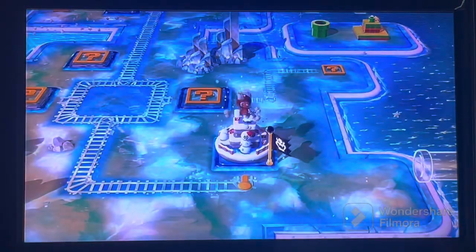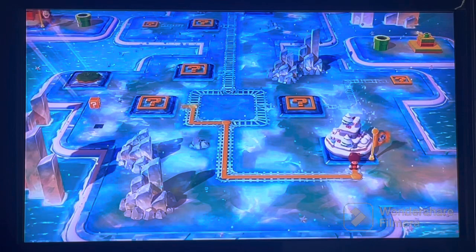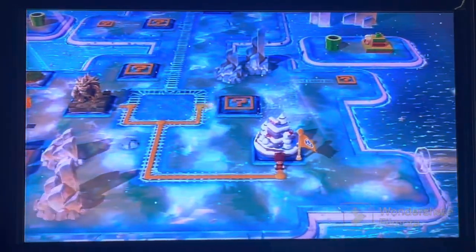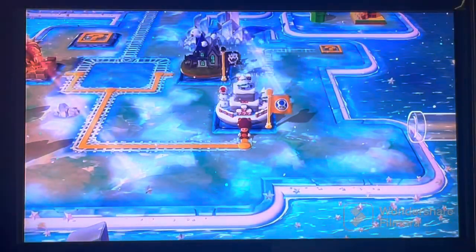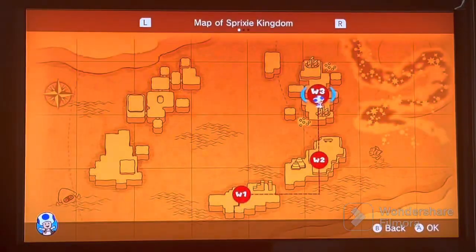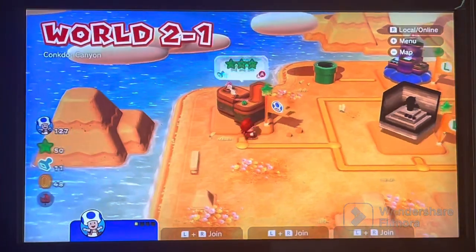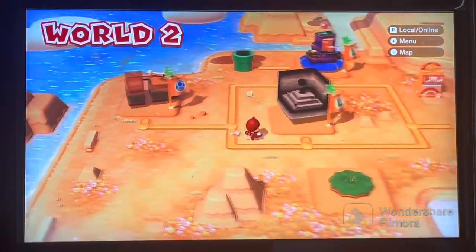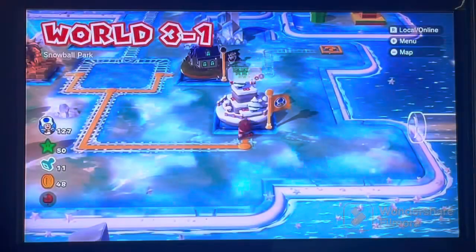There's a Toad flag in World 2 where there shouldn't be one, purely because I went back to World 2. Pressing this allows you to go to the world map, and yeah, there is a Toad flag mixed in with a bunch of Luigi flags. Just... ugh, whatever.